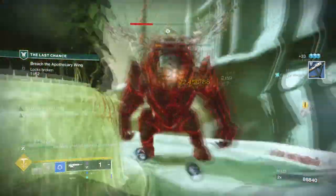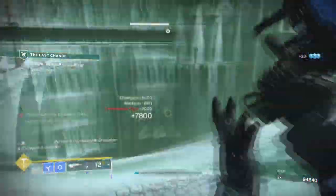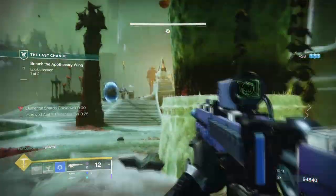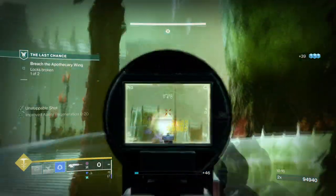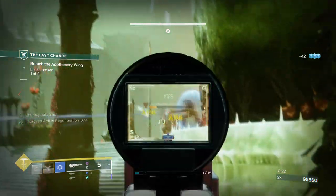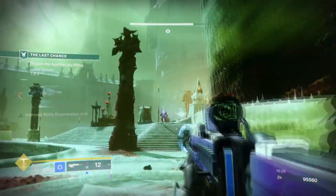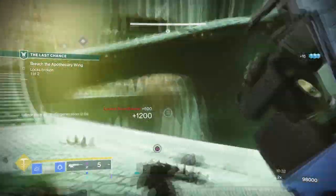This is what we'll be looking into today with this endgame build based around the exotic and its strengths. From testing, it still allows you to control large areas of combatants with a single grenade and is incredibly useful against champions of all types. However, the increased base cooldown of dustfield grenades from 62 seconds to 152 seconds means that you need to rely heavily on your abilities and mods to make a difference, or else you'll be left with a very slow charge setup. It's not a huge issue but it's something we do need to highlight going forward.